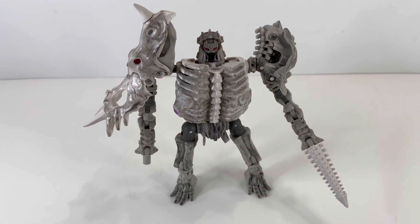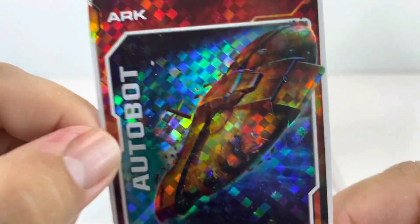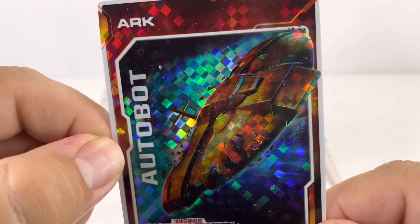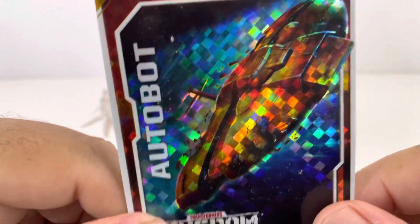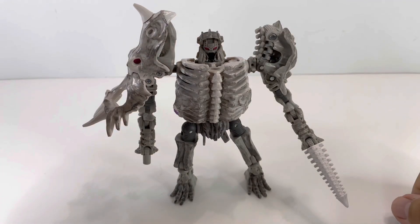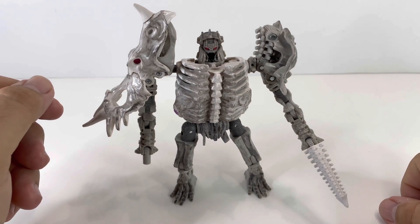Let's free him from packaging and check him out. Before we get into the figure, let's look at the collector card that comes with these Kingdom figures. This is my fourth Arc, so yes, I am army building Arcs. That's the back of the card. Here's Mr. Bag of Bones — Ractonite. This is the third of these fossilizers in this series.